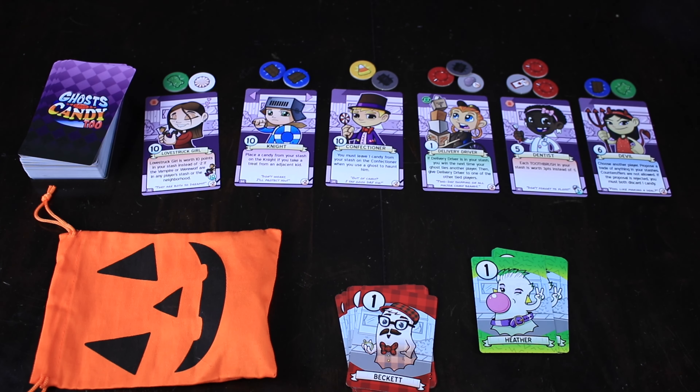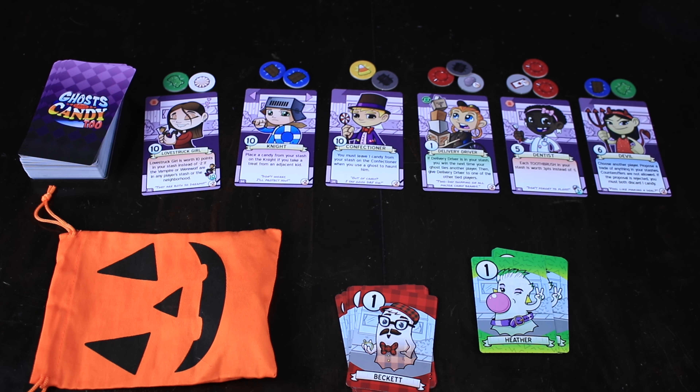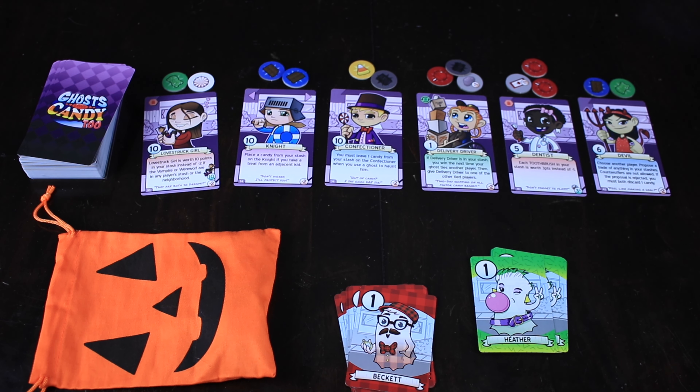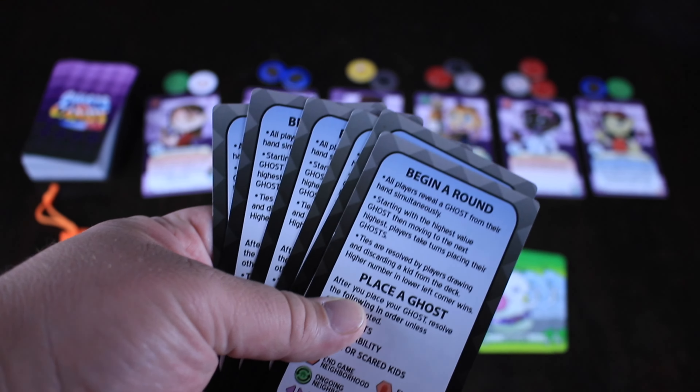Here's our setup for Ghosts Love Candy Too. We have a lineup of six trick-or-treaters, and they all start off with some candy already on them. There are also some not-so-delicious things — some rocks, ketchup packets, a penny, things like that. Then we choose our ghost stack. These are different characters, and they're all essentially the same — numbered one through nine — just to tell you what color you are.